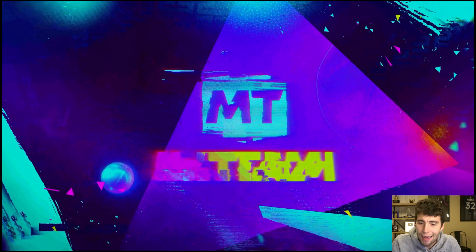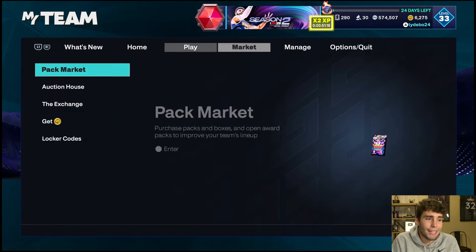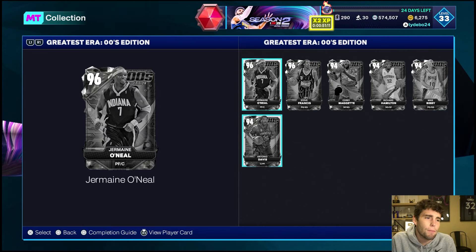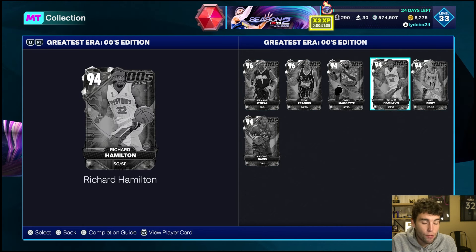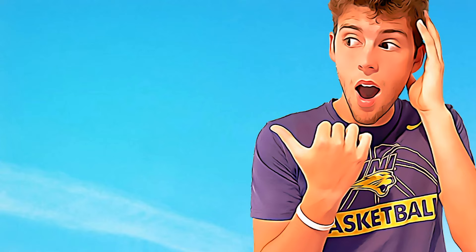Realistically, from top to bottom this content drop stinks — it absolutely stinks. Yes, if there's a free 10-box and you want to grind it, do it — and if you happen to pull a Jermaine O'Neal or Cory McGetty, those cards are absolutely usable. But do not rip packs today. None of these cards are going to sell for much anyway because they're all dog water. Please do not lock in this set either, because all the cards you lock in are going to be unusable. Drop a like, subscribe if you're new, and as always I love you guys — have a blessed day.